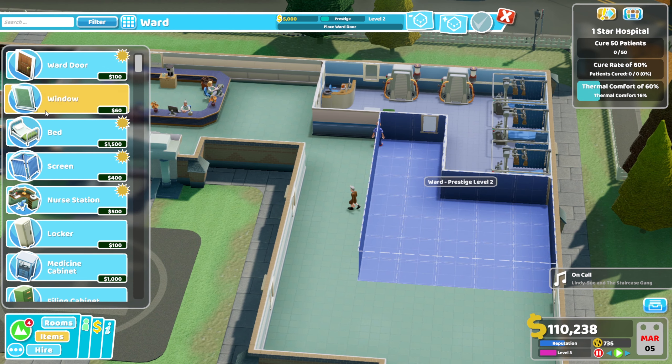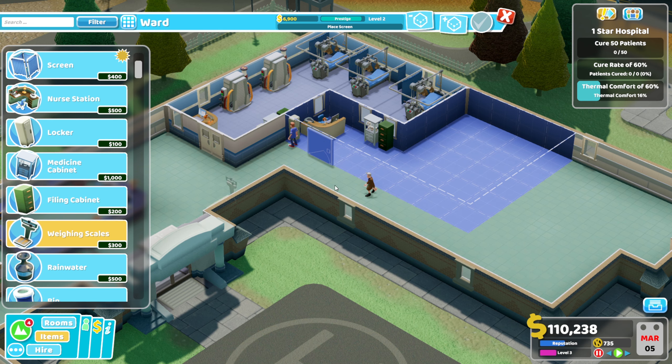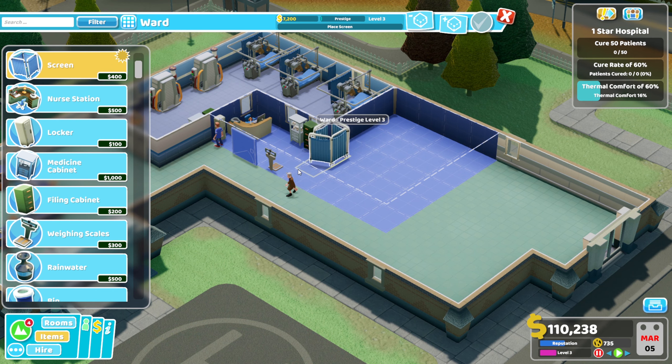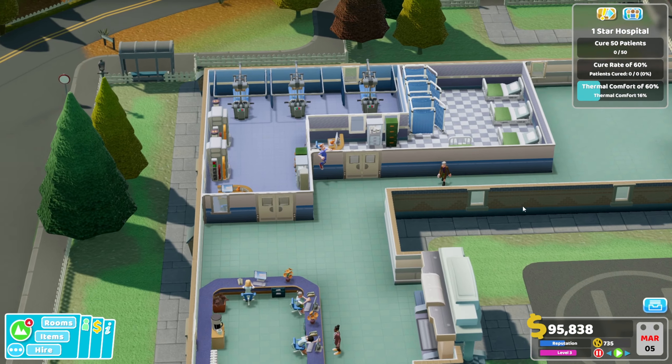There — we'll put the door for that right here. The nurse station can go tucked into this corner. We'll put a locker in here, a filing cabinet, a medicine cabinet, and again the weighing scales. Screens are going to go all the way along here, and then our beds can go one, two, three — potentially a fourth. Yep, there we go. So we've got our ward and our fracture clinic.